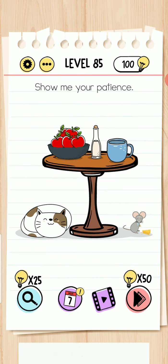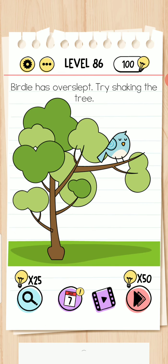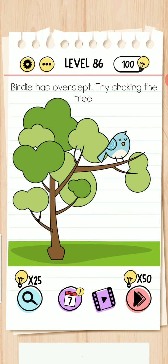Level 85 — show me your patience. Please wait — just wait. It checks your patience. Level completed — don't do anything. Level 86 is very tricky — variety has overslept. If you move your device it's not completed. Put your finger on this branch and then shake your mobile phone. Okay, it's completed.